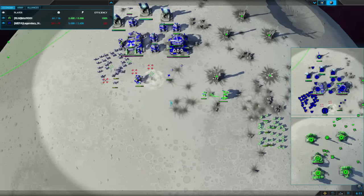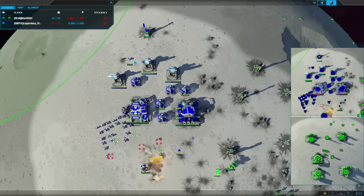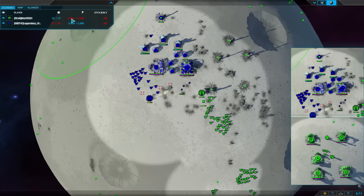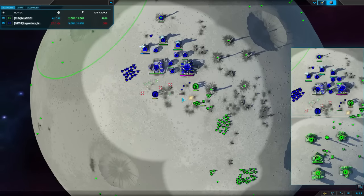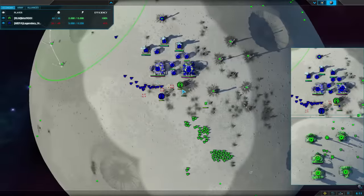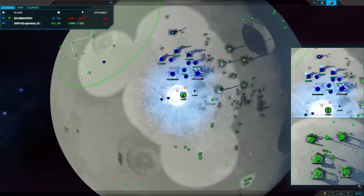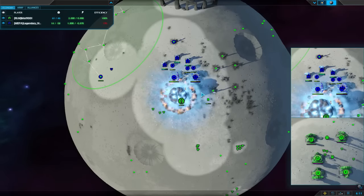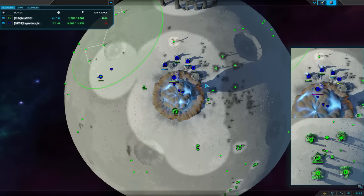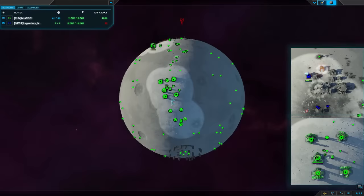Boom bots! Nice uber cannon. I'm surprised we don't have a combat fab in there somewhere just healing up the commander. Mott running into mines - I guess he's just trying to bait and switch. Bait and switch - send in the docks to soak up the uber cannon and then... boom bots! Oh, glorious, lovely.